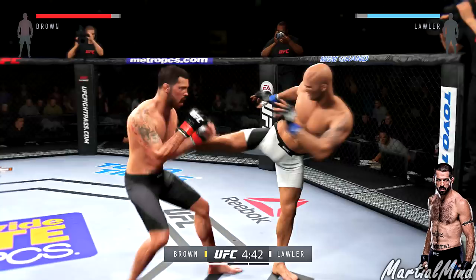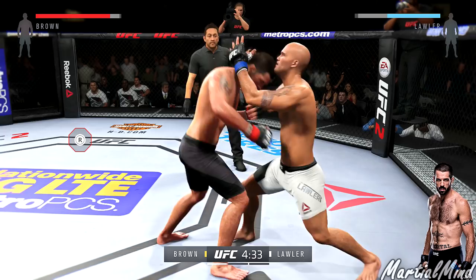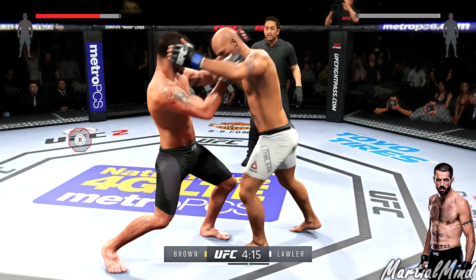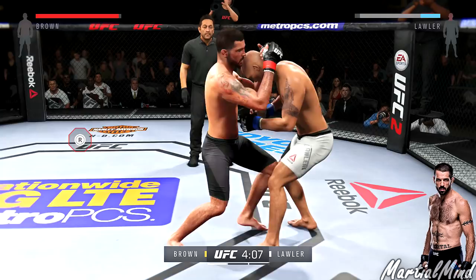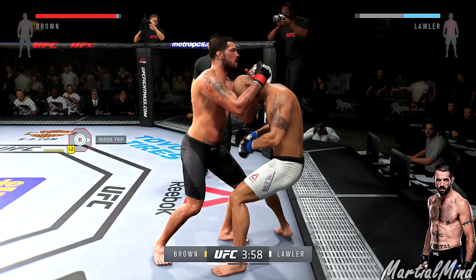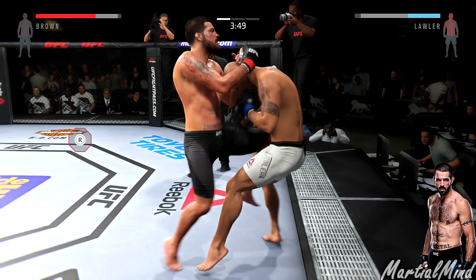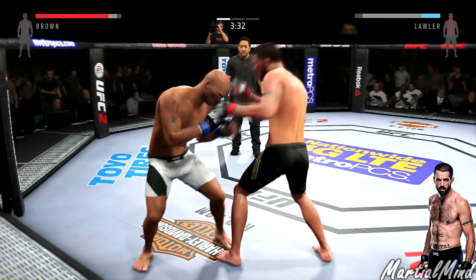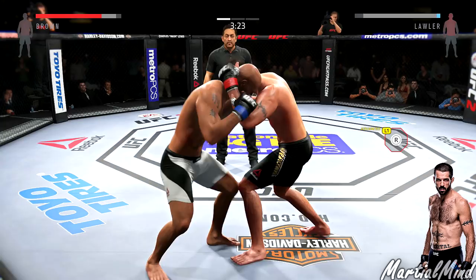Robbie already ripping these combos — look at these uppercuts, knockout power and a tremendous amount of experience. Get him in the clinch immediately. I want to push this dude backwards; I don't just want to stand in the middle of the cage. Let's use movement. Break down his body.